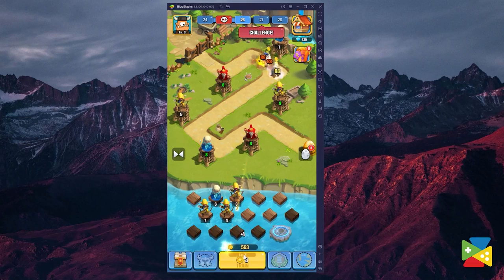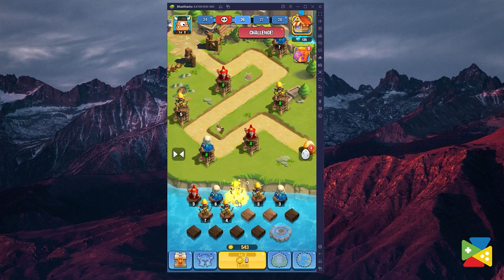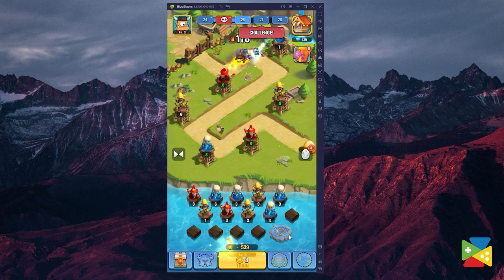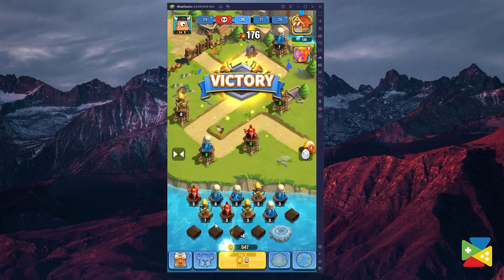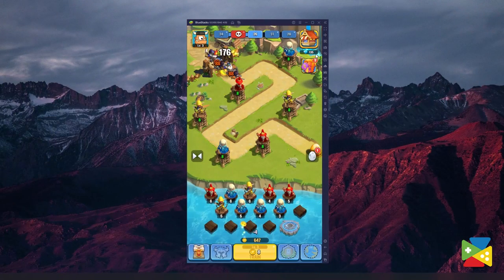The macro feature allows you to create a sequence of commands and replay them as you like. Players have the freedom to create any macro they need by recording a series of commands to be replayed later. For Kingdom Guards, instead of going through the same activities every time you want to play the game, it may be better to create a custom macro to do those actions for you, which relieves the distress of performing repetitive actions. And once you master creating macros, you'll notice that you start having more fun playing the game because you only focus on the more enjoyable parts. To access this feature, just click on the icon on the side panel.